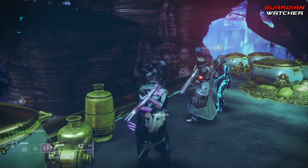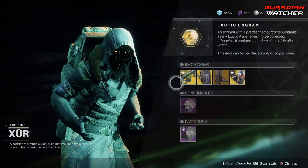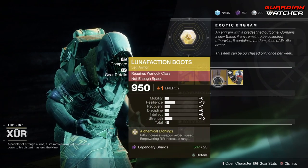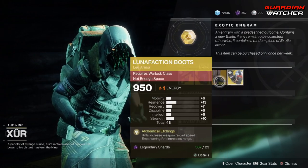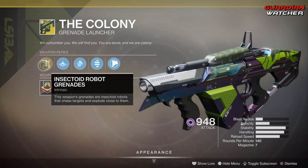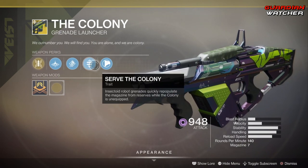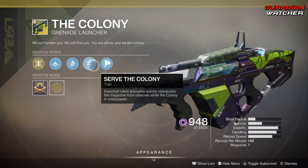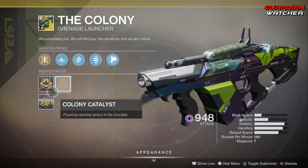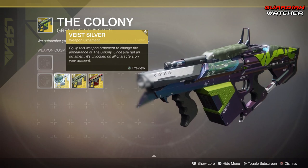Starting on the left-hand side, we have the weapon of the week, which is The Colony — an exotic grenade launcher. Its intended perk is Insectoid Robot Grenades: this weapon's grenades are insectoid robots that chase targets and explode close to them. It also has Linear Compensator, High Velocity Rounds, and Serve the Colony, which repopulates the magazine from reserves while The Colony is unequipped, plus Composite Stock. It does have a catalyst and three ornaments: Vice, Silver, Sneak Attack, and the Colony XZ-812.